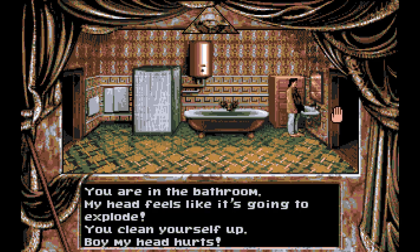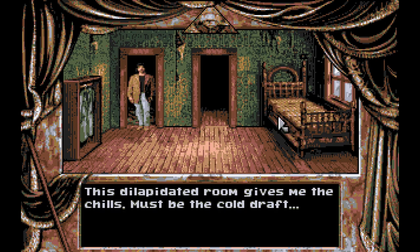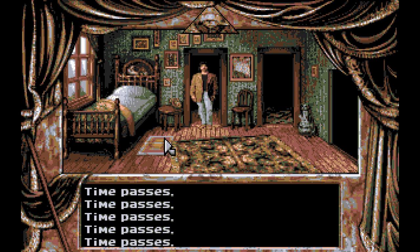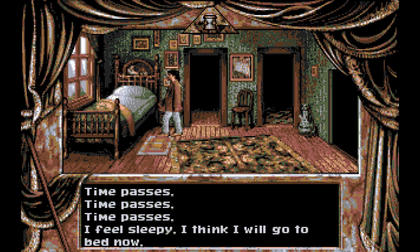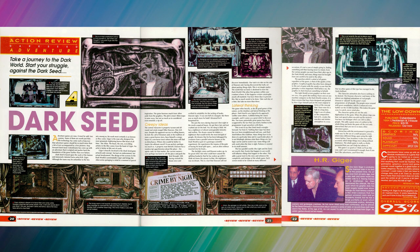Game number one: we have Dark Seed by Cyber Dreams. HR Geiger was involved in this - he is the guy probably best known for creating the alien in the Alien movies, and you can tell he's been involved because there's some creepy alien-looking stuff all over the graphics. The review from Amiga Action gives it graphics 96, sound 90, playability 90, difficulty spot on, and says Cyber Dreams have come up with an absolute masterpiece of a game that is going to be hailed as a classic within a very short time.